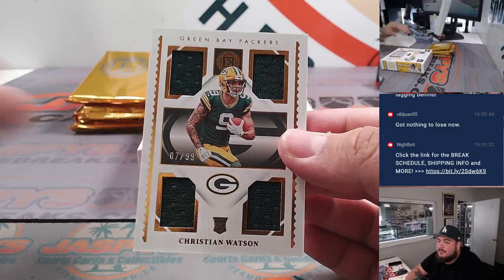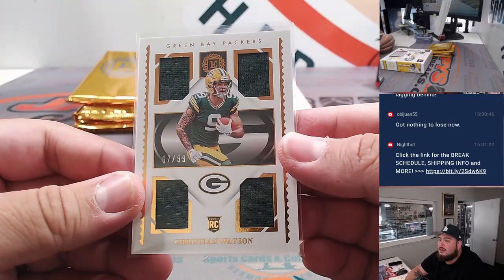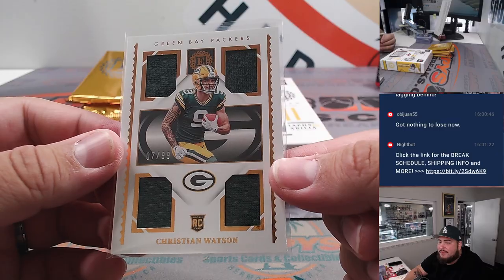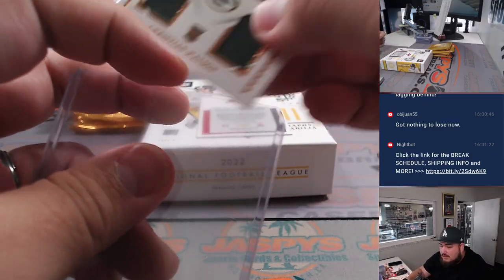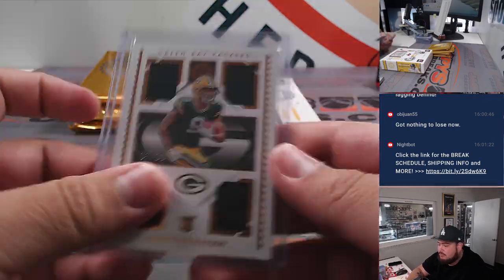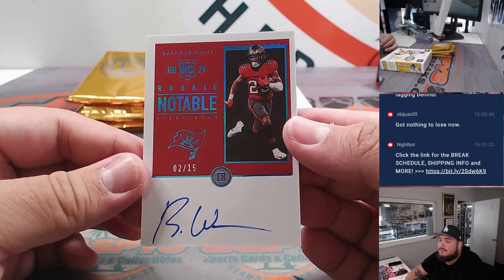Christian Watson is a big fan favorite — he sells extremely well. I've pulled a lot of his big cards throughout this past year. I pulled, for a customer, his 1-of-1 black finite that sold for like 8,000 bucks. That's going to go to you, Matt Johnson. And Richard White, nice — 2 out of 15 for the Bucs.